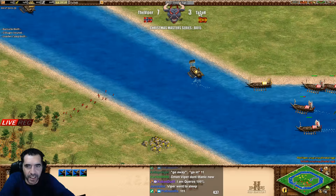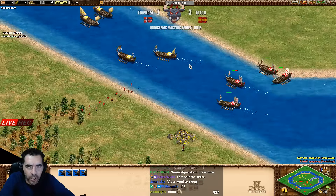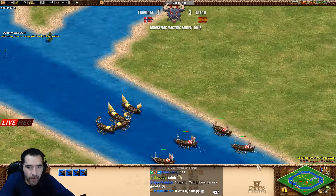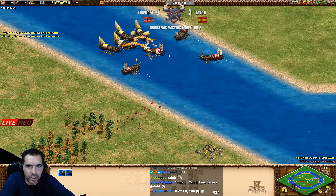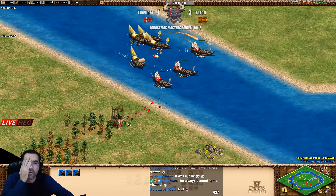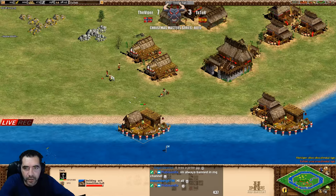Archers! Now galleys - good amount of galleys there, four galleys against four. Let's see the micro because controlling the water might give a good advantage again. Remember, Japanese fishing ships. This is not the micro you want to do - oh my god, don't lose the galleys like this.